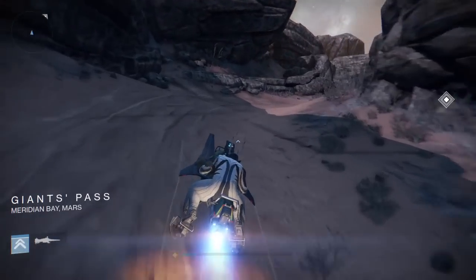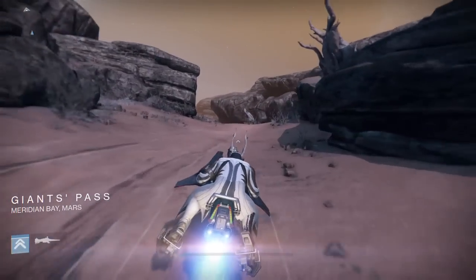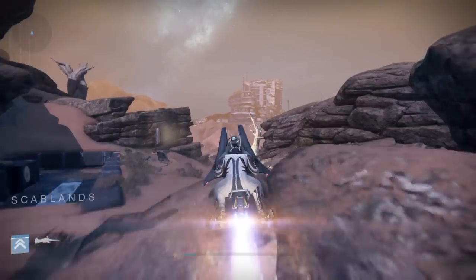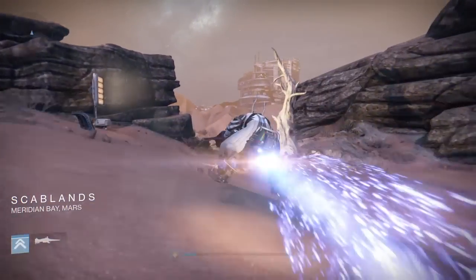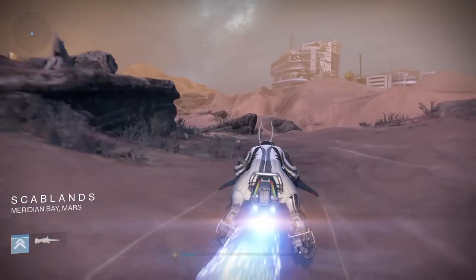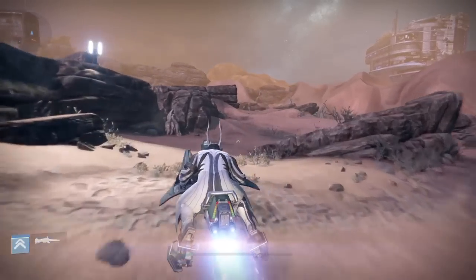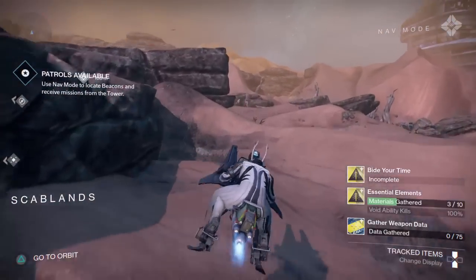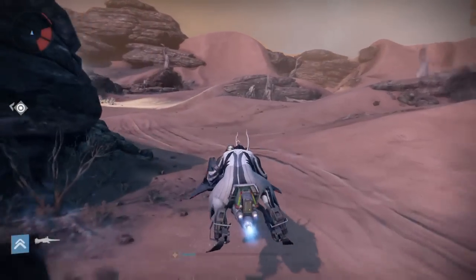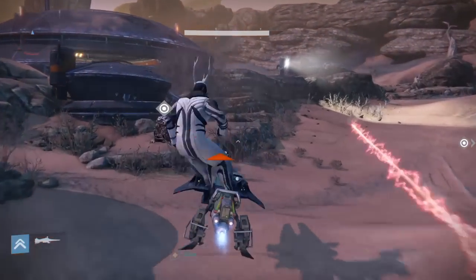Hey guys, what's going on? My name is the Midnight Guardians and today you join me on Mars while we are doing our exotic quest bounty for the exotic sword. A lot of people are going to be questioning how the hell you gather these materials — you've got to get 100 void ability kills and then gather materials, specifically 10 of them. Well, I've collected all 10.